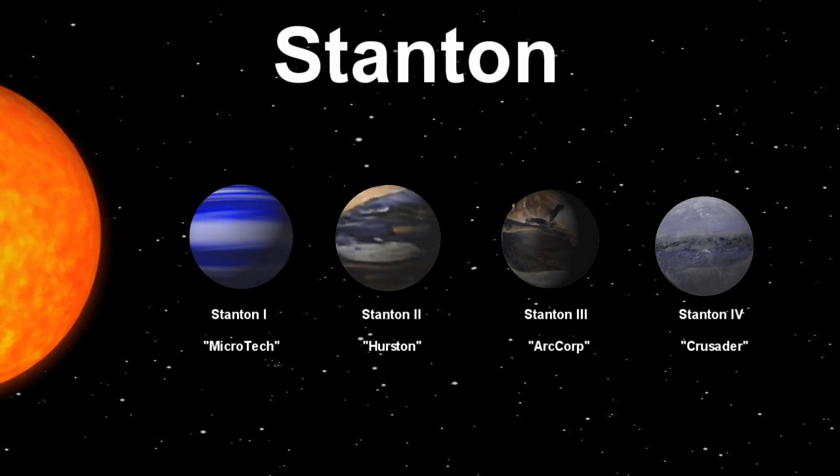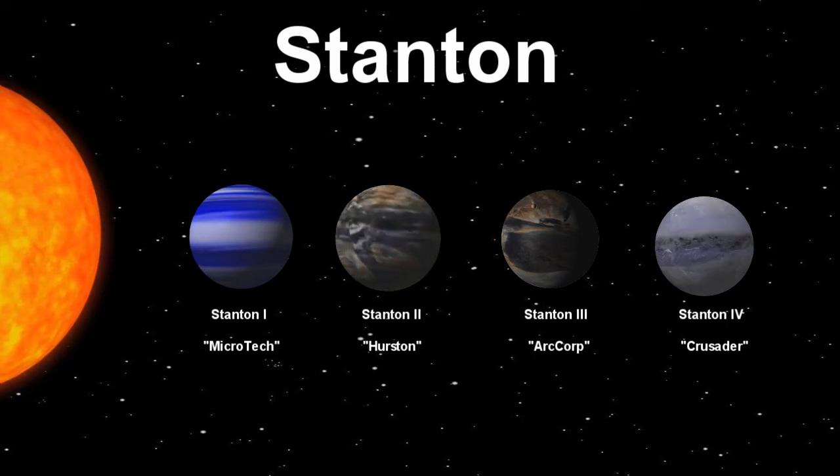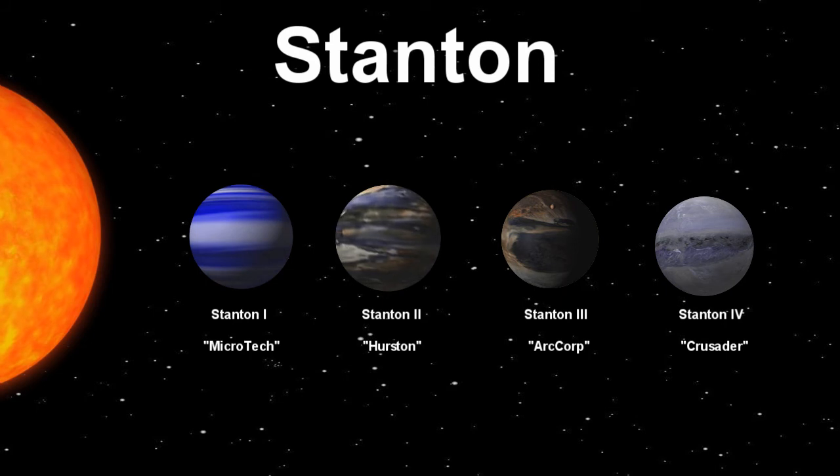From another source — Stanton system data. Ownership: UEE. Planets: four. Planetary rotations: Microtech, 350 standard Earth days; Hurston Dynamics, 588; ArcCorp, 730; Crusader Industries, 1,554 standard Earth days. Import: raw materials and manpower. Export: weapons, electronics, computer tech. Crime status: low. Black market: none.